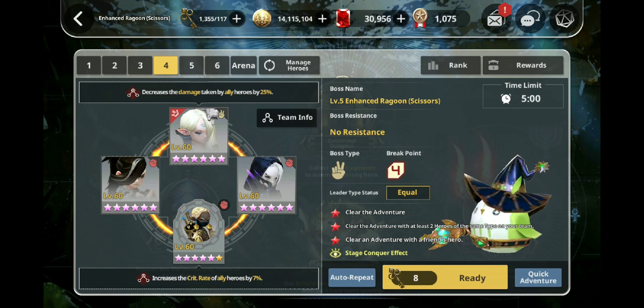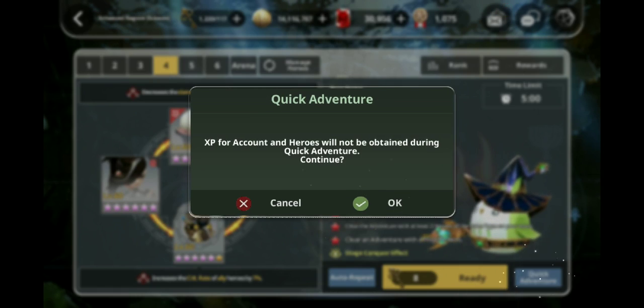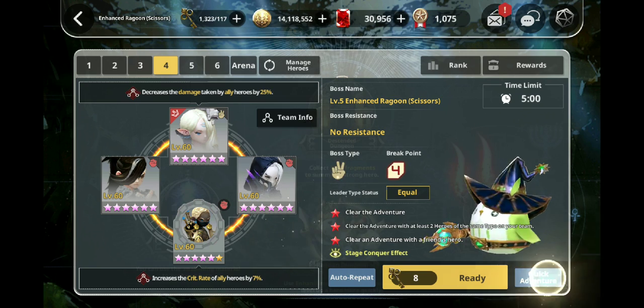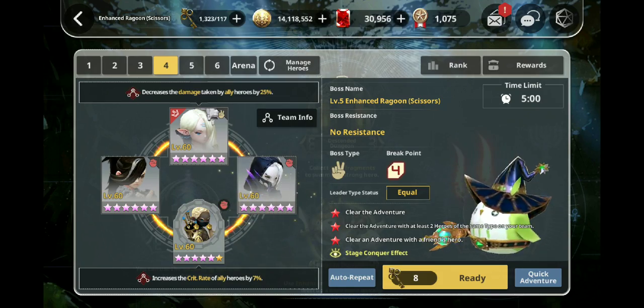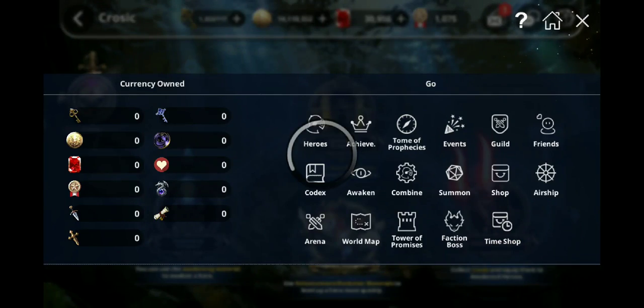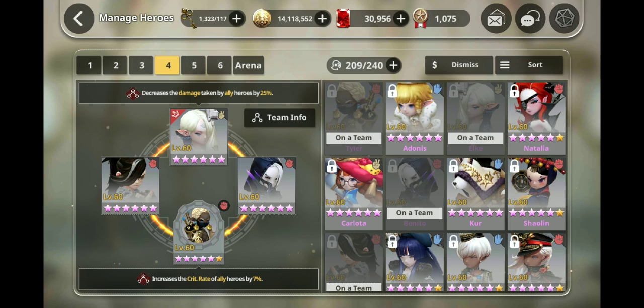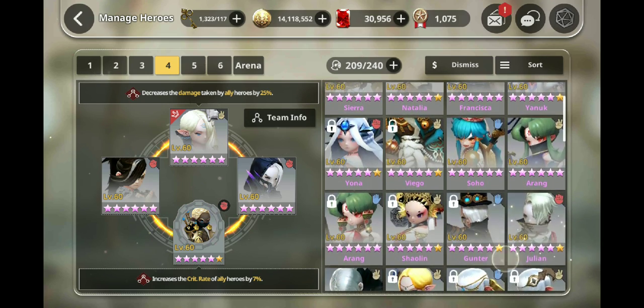Hey guys, this is Neon Nezzy back again with another Destiny 6 video. Today we are doing things a little bit differently. Normally I don't make showcase videos like this, but I just got a new unit, Mosque Shia. I thought, how about I record myself orbing her up — which is kind of a fail because I already orbed her and crested her up — but I can show you guys in depth why I did what I did. It's just fun to do something a bit differently.